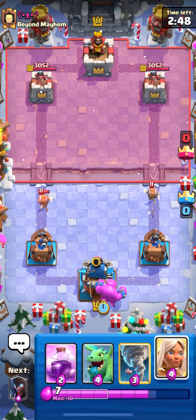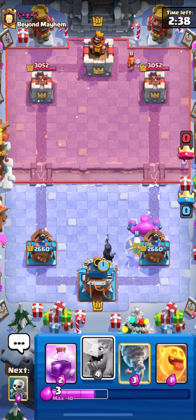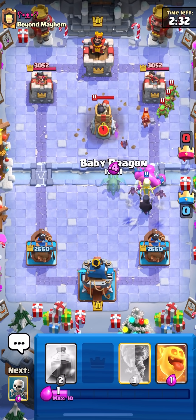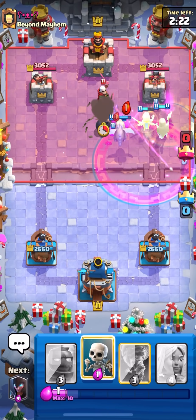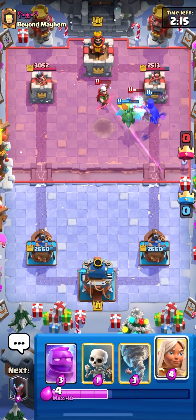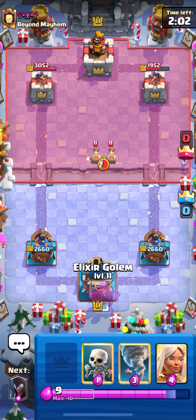Our first opponent is going to start off with wall breakers, so we're just going to do what any classic e-golem player would do and ignore everything and try to build a huge push for the three crown. But valkyrie — that's not really what we like to see, because it kind of gets a lot of value on defense. Hopefully our healer helps, but he has like a lot of counters with tornado and elixir collector. Minor surprisingly defends our push, but we're still up a tiny bit of damage.